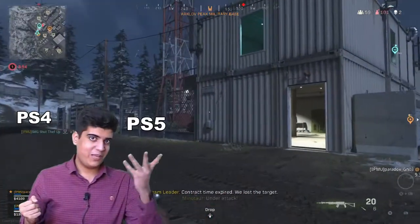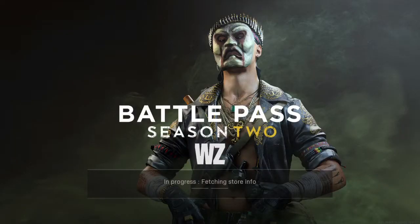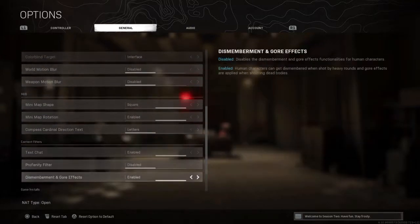It works on both PS4 and PS5. Let's get straight into it. Go into the Warzone main menu, press the Option button, and when you are in the Options, go to the General tab. Now look for the Game Installs tab.